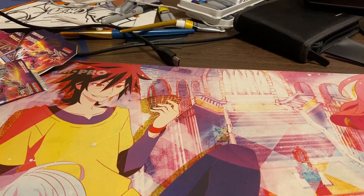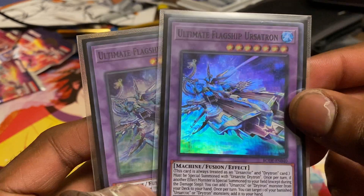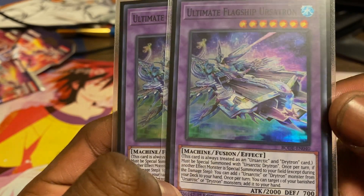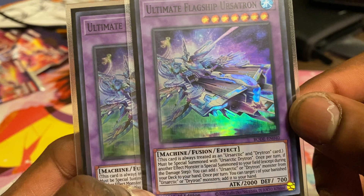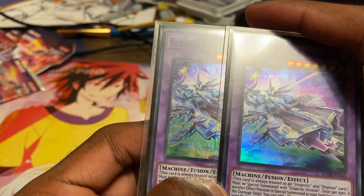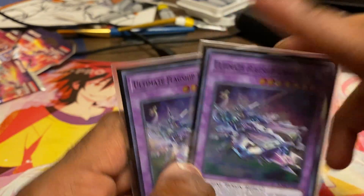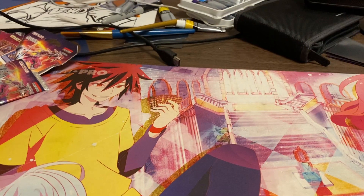Finally the last card in the deck — Ultimate Flagship Ursatron, the fusion monster. This card is both a Drytron and an Ursartic card. It can only be summoned with the Ursartic Drytron spell as already covered. Once per turn, if another effect monster is special summoned to your field except during the damage step, you can add any Ursartic or Drytron monster from your deck to your hand — super helpful for searching out virtual monsters or starters you need. Also once per turn you can take one banished Ursartic or Drytron monster and add it to your hand, recovering pieces you banished for effects.